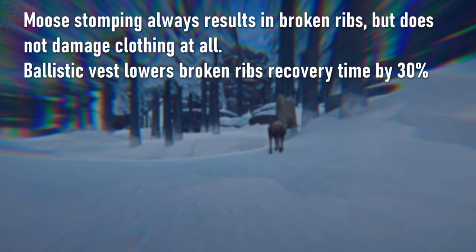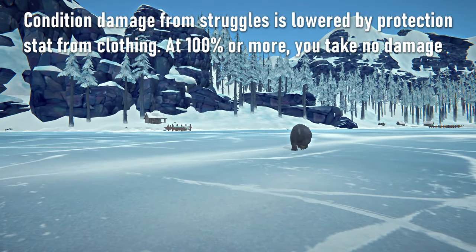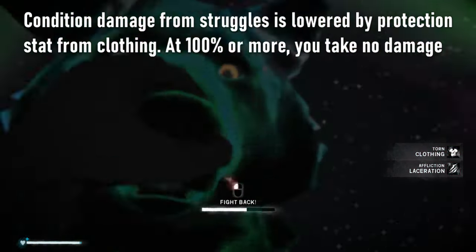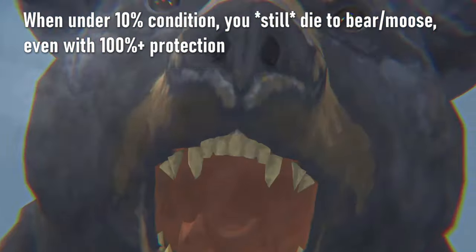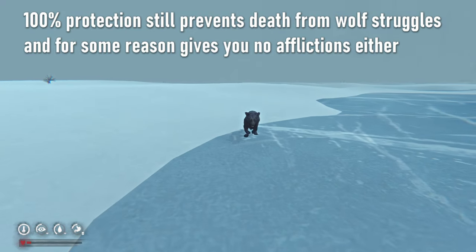Moose never make you bleed out and never damage your clothing, though they always give you broken ribs. Note that while damage from struggles is reduced by protection from your clothing, you will still die when under 10% condition, even with 100% or more protection. This may or may not be intended, but it's how it currently works, at least for bear and moose struggles. 100% protection still prevents death by wolf struggles, regardless of condition.